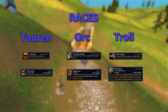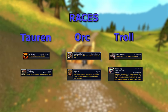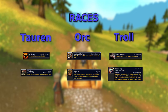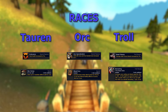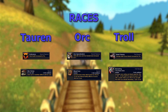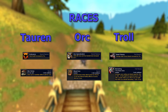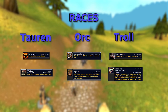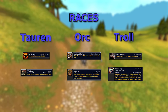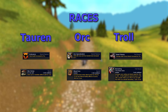You can go Orc — this has Axe Specialization, giving you a couple more points into using axes, so it's better to use axes as an Orc. You also get Blood Fury, which gives a damage boost but also 50% less chance of healing for 25 seconds, so on some bosses it might cost you your life. Troll is the last race — they bring Berserking, which increases your attack speed for some time.